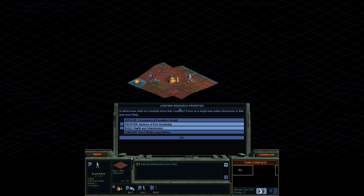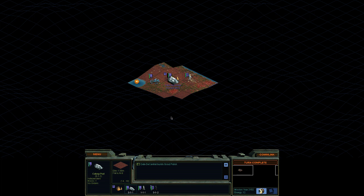We'll end turn here. This is where we get to focus our research. In the beginning I definitely don't need Conquer. Explorer is useful, but I think Build and Discover are quite good. If we can get Secrets of the Human Brain first, you get a free technology through Discover. Why don't we go into Discover first just in case — I'm sure the AI will beat us, but maybe they get unlucky.